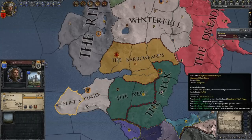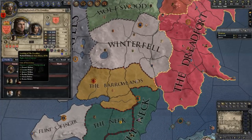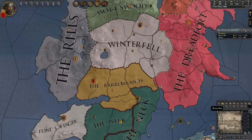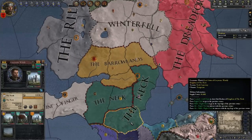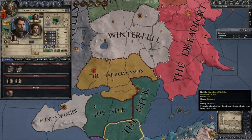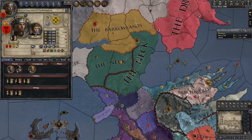We're not going to ally with the Starks, not going to help them, not going to marry into them. We're going to try to eat up some of these smaller places first — like Flint's Finger, which actually has a few less men than we do. We actually have two holdings. The Dreadfort and Winterfell can put out a lot of men. The Neck is terrible for having all that land with only about a thousand men. So first thing we need to do is try to get an alliance or two by marrying into families.